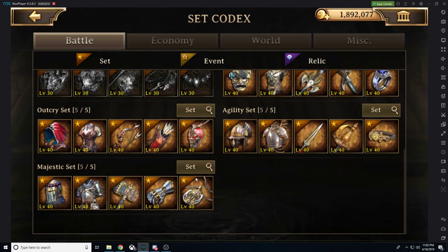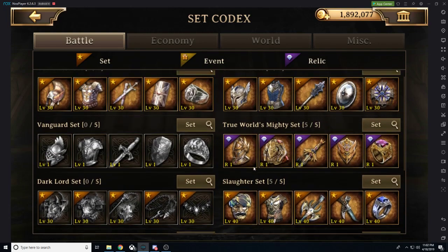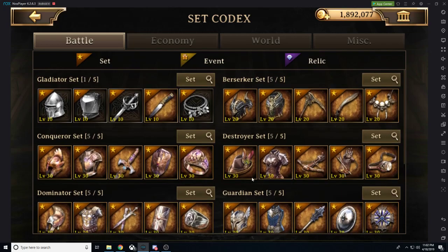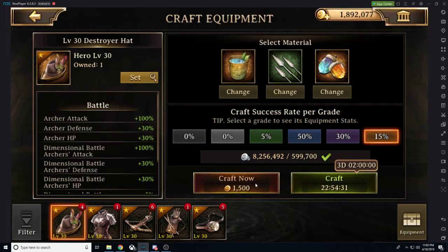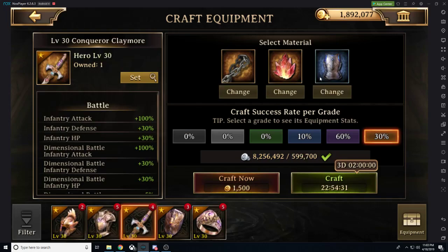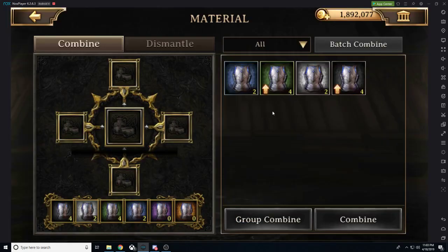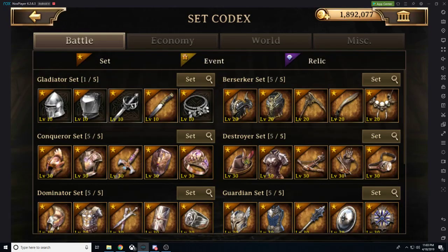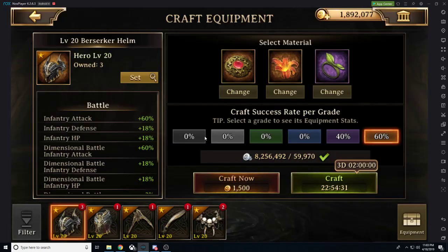Let's go ahead and look at some of our pieces of gear. I don't know if I can actually craft anything, but I'm going to go ahead and show you. Can we do Berserker at least? We can do Berserker. Sweet. Alright, ladies and gentlemen, let me show you the basics to crafting new gear and then enhancing.